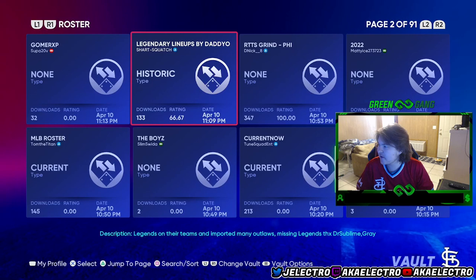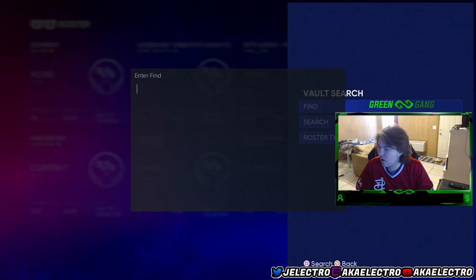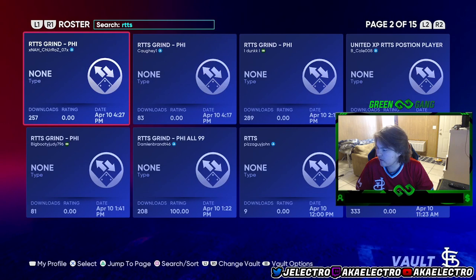First things first, you're going to want to go to Create and then go to Vault. Basically you want to download a vault that has a roster for Road to the Show grind. This one's Philly, and you want to find one like that where it says Road to the Show grind. Then basically it's going to have every single team but one at all zero overall.